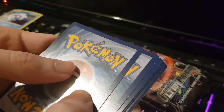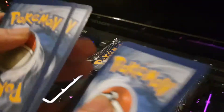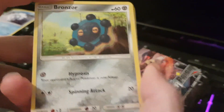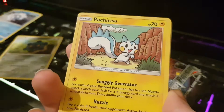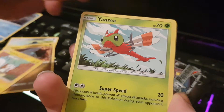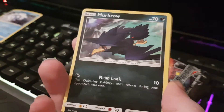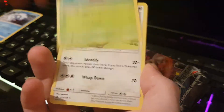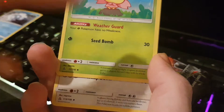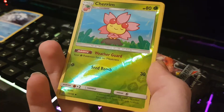I'm pretty sure the pack trigger is four and then two — one, two, three, four, two. So we've got Bronzor, Girafarig with the ability — so the better one — Battery Sue, Yanma, Murkrow, Psychic Energy, Cherim — which makes your Pokemon have no weakness, that's actually pretty decent — and another rare.